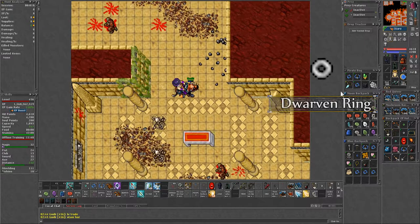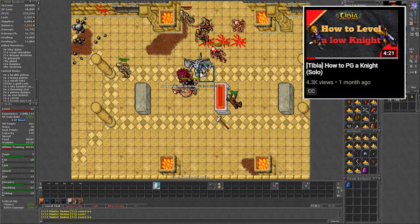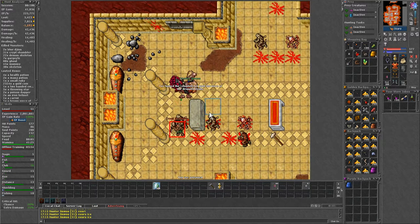I covered this spawn briefly on my video about kiting, which if you haven't seen already you should definitely check out, because here it will be important to be on point with your kiting. The density of monsters per room is too high and if you stand still you can easily get surrounded.